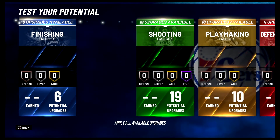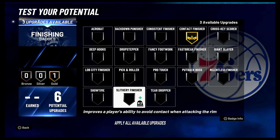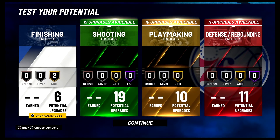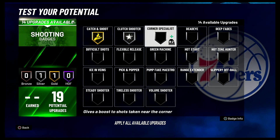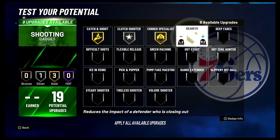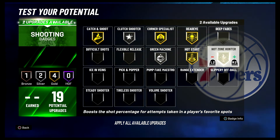For your badges: for your finishing badges, you're going to put contact finisher on gold and slippery finisher on gold. For your shooting badges, you're going to put catch and shoot on gold, clutch shooter on silver, corner specialist on gold, dead eye on gold, green machine on silver, hot start on gold, and hot zone hunter on gold.